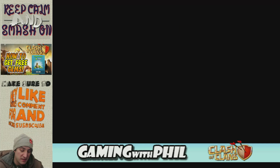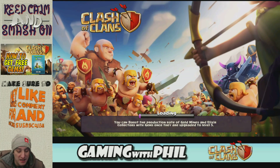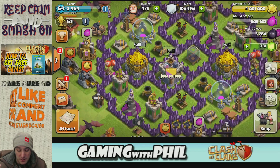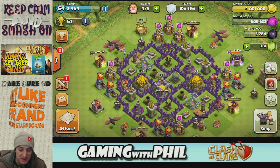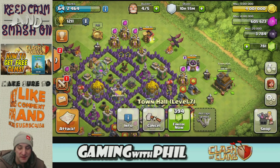Hey clashers, welcome back! Today I'm finally gonna hit town hall 8 — I've been waiting for this day for a long time. It's an 8-day upgrade and my storages are full right now. I got four million gold and my elixir is not full but my gold is all filled up, so I don't really want to wait the last two days. I'm gonna go ahead and gem the last two days so I can finish the upgrade.